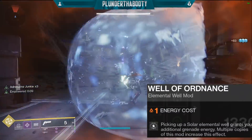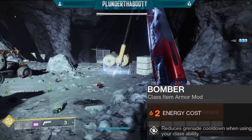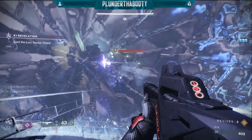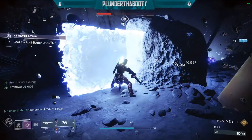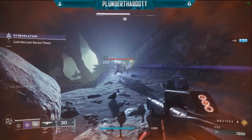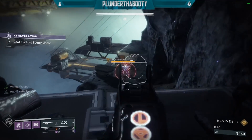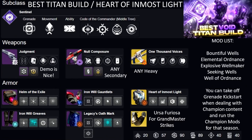On the class item I have Well of Ordinance — picking up a solar elemental well grants additional grenade energy, and multiple copies increase the effect. I also have Bomber — reduce grenade cooldown when using your class ability — and Particle Deconstruction for fusion or linear fusion rifles. So the wells seek toward us, they give ability energy across the board, well of ordinance gives extra grenade energy, Explosive Wellmaker and Elemental Ordinance create the wells, and Bountiful Wells doubles them. Throw a grenade, get a kill — that spawns two void wells. Void Detonators go off — two solar wells. Melee something, detonators go off — two more solar wells. Everything feeds back into ability regeneration.